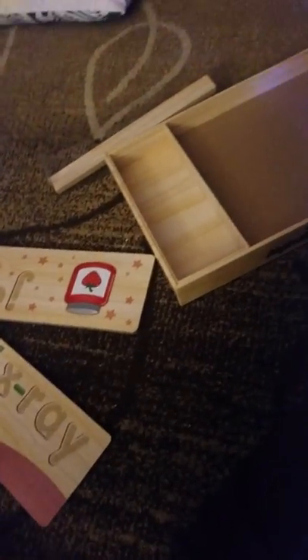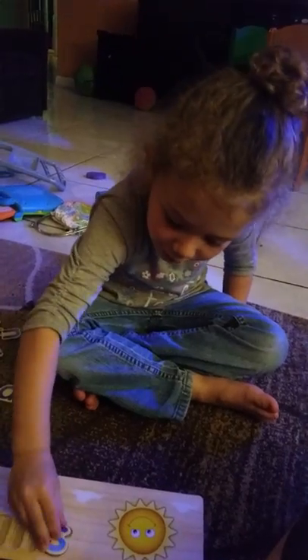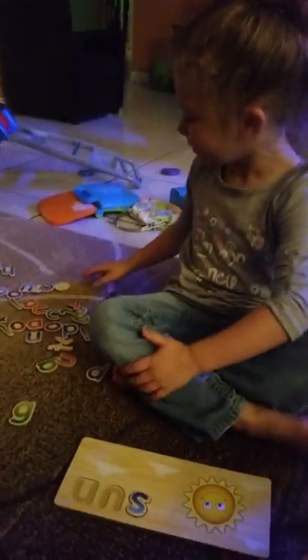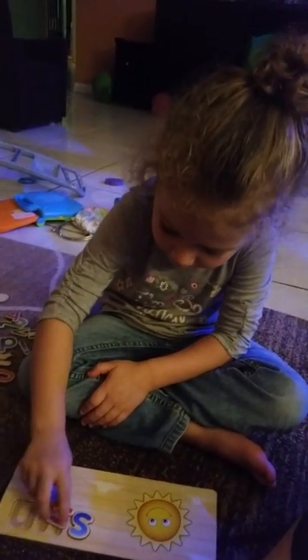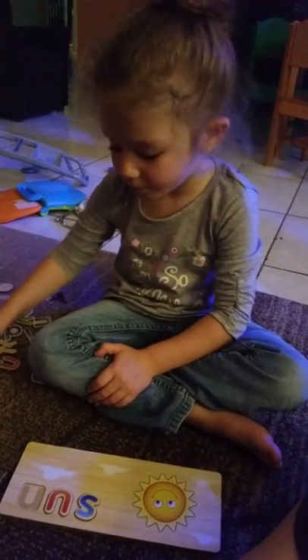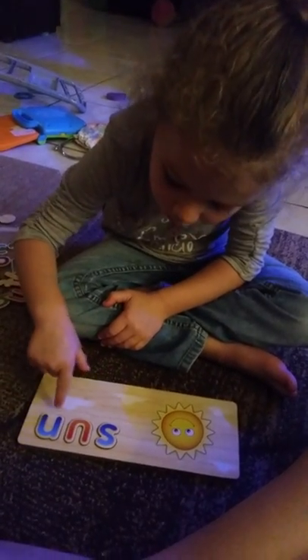High five! Bam! Alright, ready? Let's pick another one. Let's do what we haven't done before. Sun. You wanna do sun? Yeah. Sun's pretty easy. Okay, do it up. What letters spell sun? S. It should go right there. It's the second time she's played with this game. S, U. It spells sun. Sun. Good job.